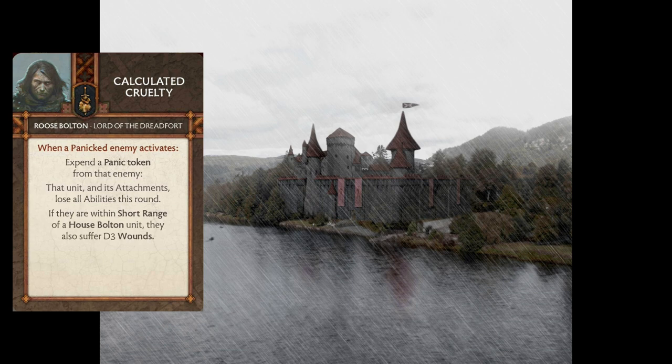This card is quite brutal. To do something so low impact as just spending a panic token from your enemy to make them lose their abilities — that's not just the activation they happen to be taking. This is the entire game round, the whole you-go-I-go system. So if this unit has defensive rules that could help it out, those are gone for that entire game round. It's just insane how much impact you can have on a unit, especially if they haven't grabbed any out-of-activation abilities from tactics cards or the tactics board. This just shuts that unit down completely.